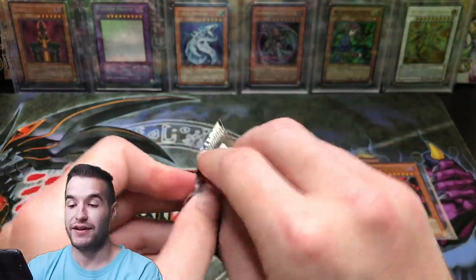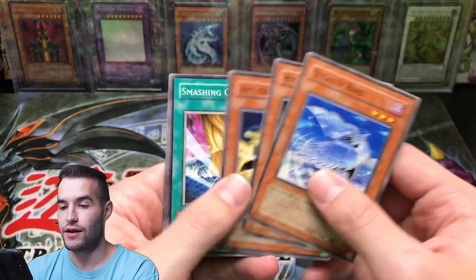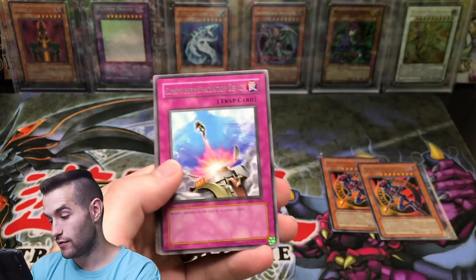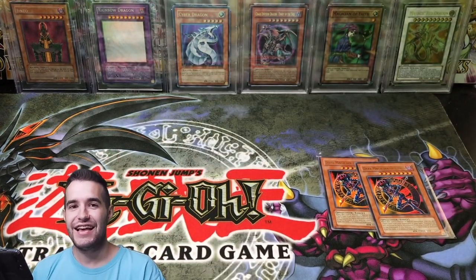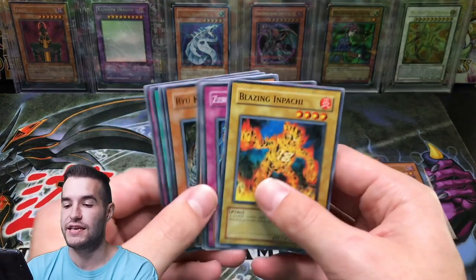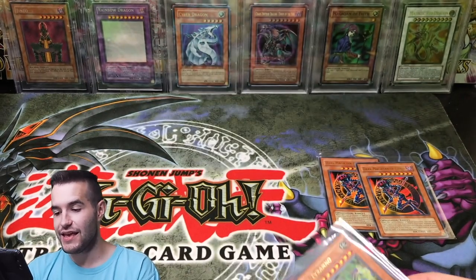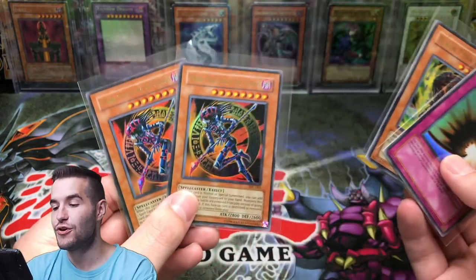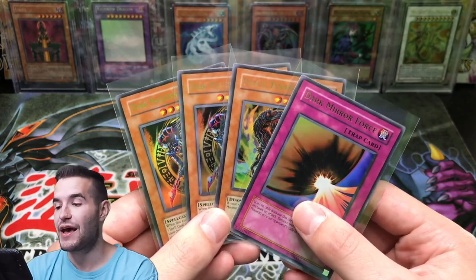What more can we ask for? Black Luster Soldier, Chaos Emperor Dragon — what do we even want? This is too crazy. Ryukoki, Smashing Ground. Last chance — hit the like button for insanity. Another Compulse — not bad. So we got a lot of decent cards in there. We got a surprise EN pack with EN cards and a foil in it, which was crazy. Then we had 23 other Legendary Collection packs and we pulled four Ultras, two of them being back-to-back DMOC. Wow — talk about epic.